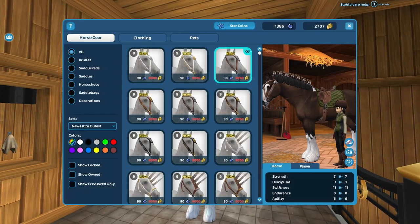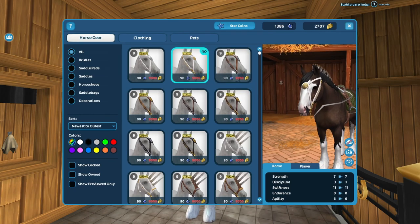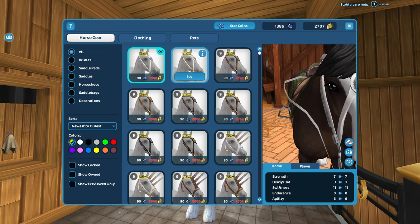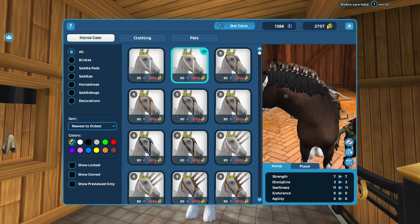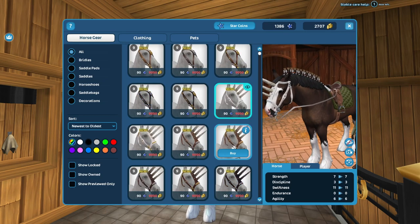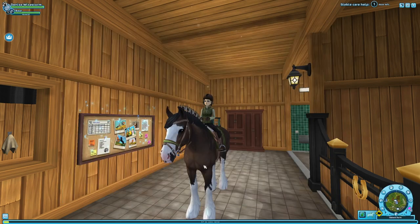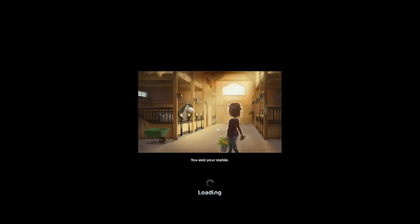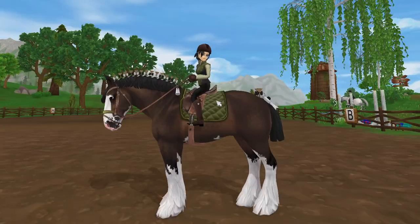Let's check out the new bridles. We have this one — it looks okay on the horse, but I don't really like this heart-shaped metal piece, it looks pretty ugly. And the horn bridles — I never liked those, they look so bad. So I'm not buying anything. Let's check out the animations. I want to do it the traditional way rather than in the preview menu.